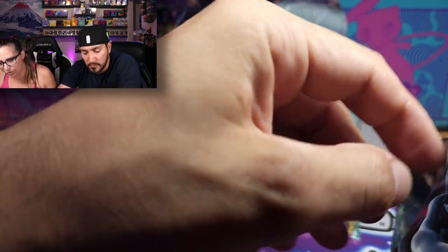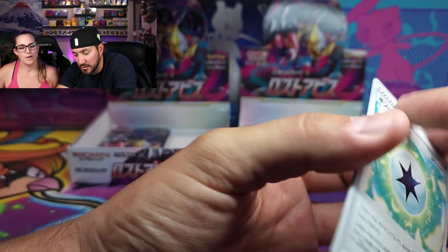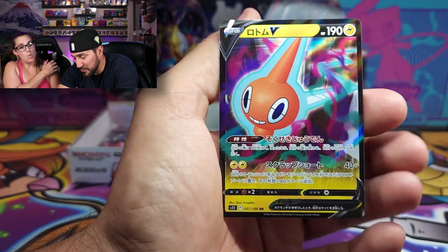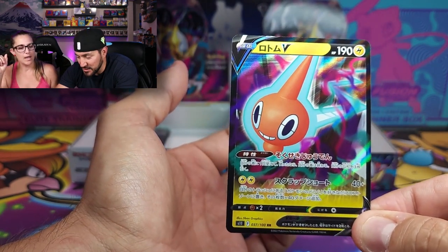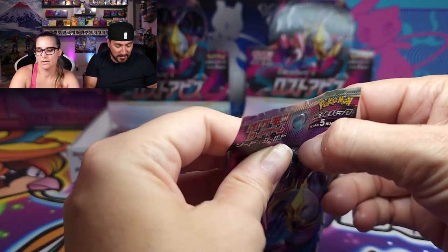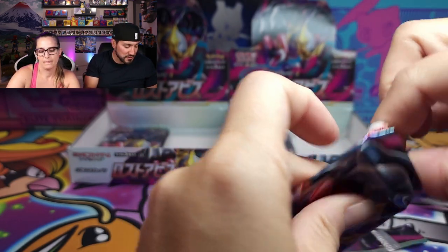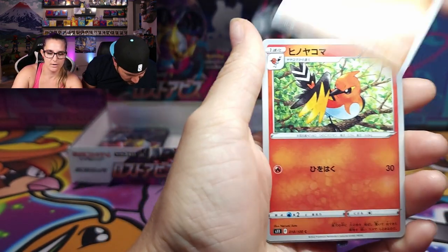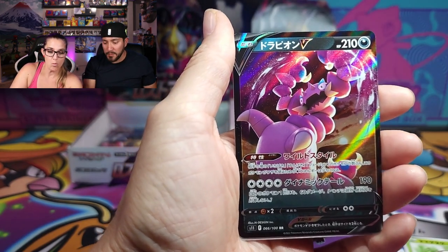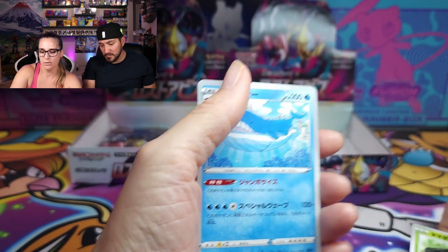Looks like three or four more packs each. Oh, I got the energy too! Our packs really match. Oh, that's a nice one. Wishing this was the alt art — yeah, my favorite card in the set. Just the detail that went into that — I appreciate it. Whoever that artist was. We got Donphan, Fletchling, and the Drapion V — very nice! And the Wailord.